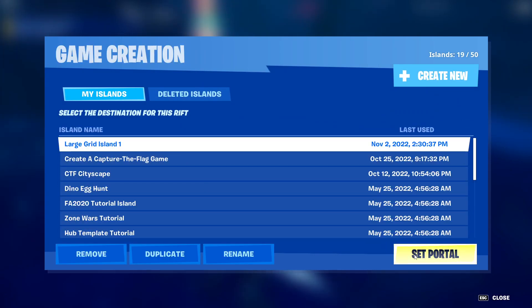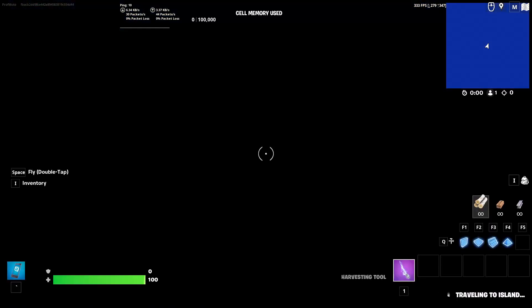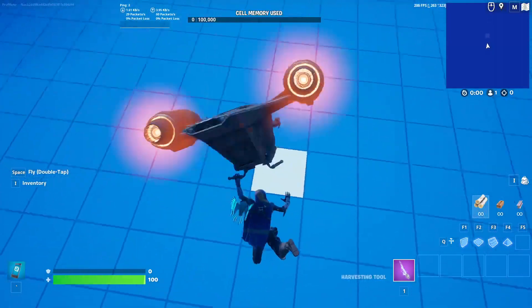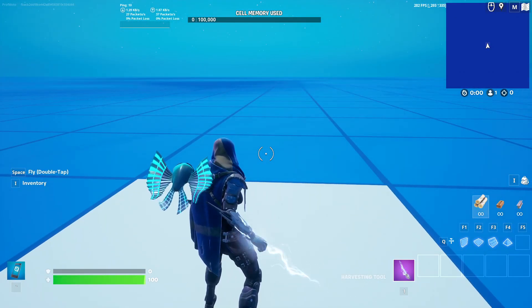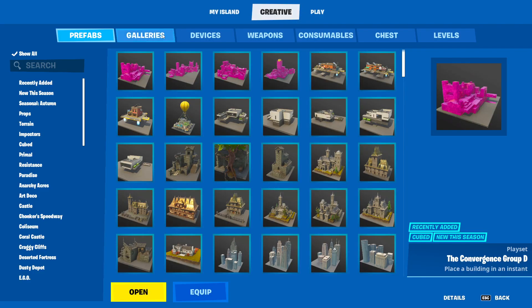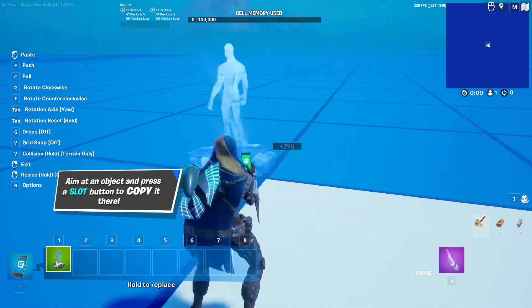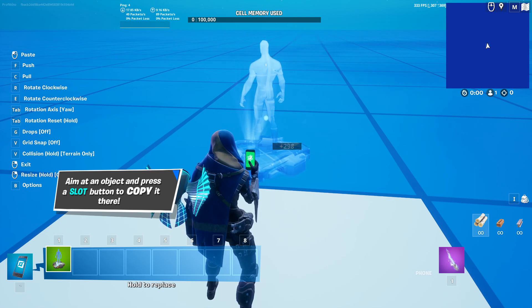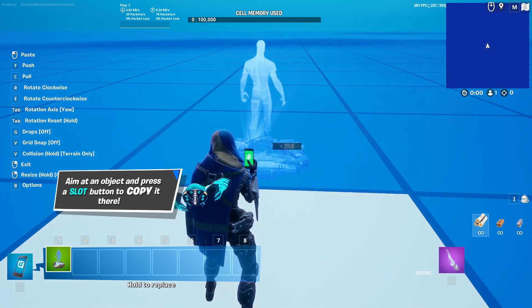There we go. Portal should already be set for that one. We'll just hop in when it's ready — you can do this on any type of island whatsoever. This one is a rather large grid. This looks like it must be the center spot. First things first, we're going to need to create a player spawner. I'm going to hit I, go to Creative, go to Devices, and type in Player Spawner. Wherever I place that, wherever it's facing, should be the forward for that — I can rotate it however I want. So now if I start the game, I will start in that spot.